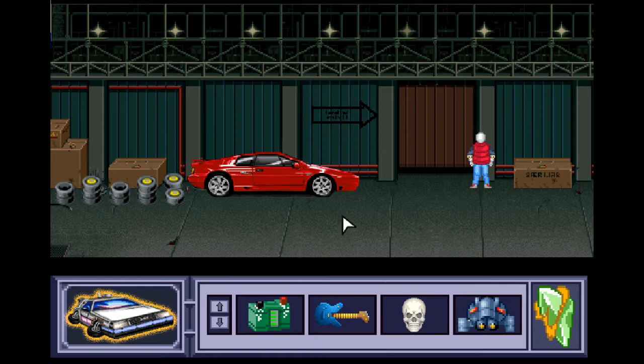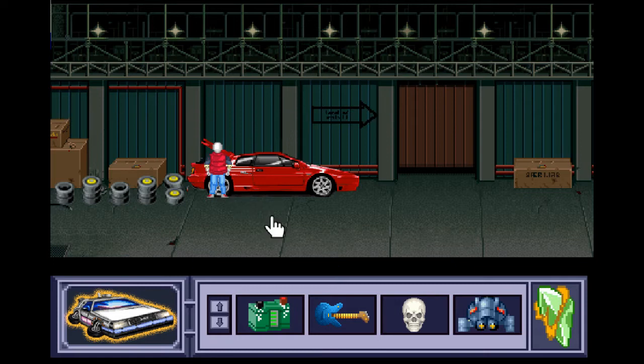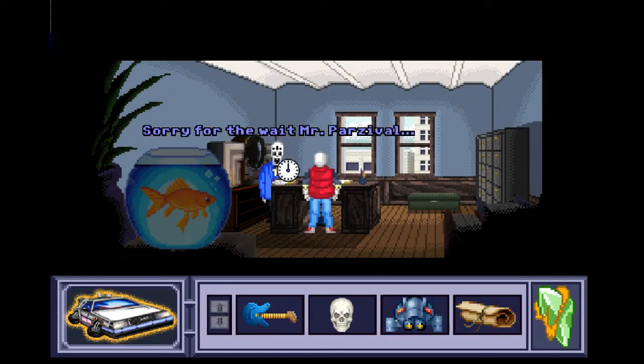Wait, is this meant to be Grim Fandango? Let's open the trunk. What's in the trunk? The battery has run out. We must replace it. We have a battery. Let's put the battery in. Nice. So I guess we can use this Lotus now. I'm not going to click on it just yet because I want to check what else we've got here. There's a lift. Let's use the lift. There is Grim Fandango. Sorry for the wait, Mr. Parzival. I'm ready to take you now.